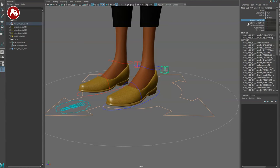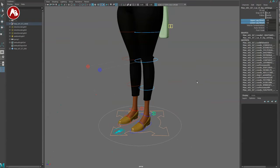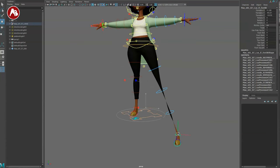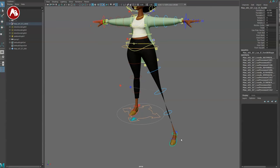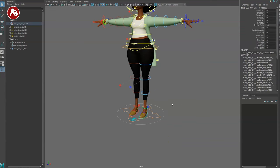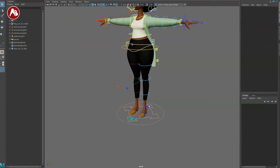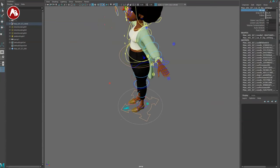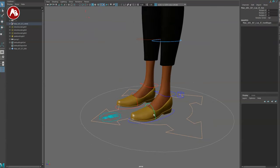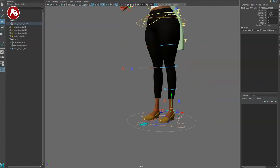Back here you've got IK/FK leg switching, world space, stretchy for upper and lower leg, and volume compensation — which is great. So if you take this and bend it, it maintains volume, but if you don't want that, you can turn it off. You also have auto stretch and foot scale. Switching to IK changes everything accordingly. You also have toe rotation order but no scale on that controller, plus the foot gimbal.